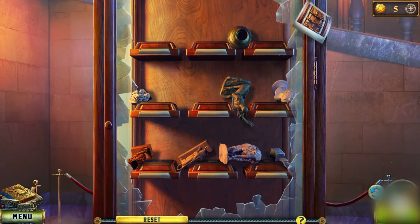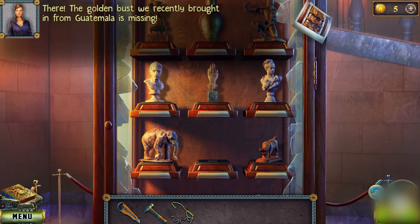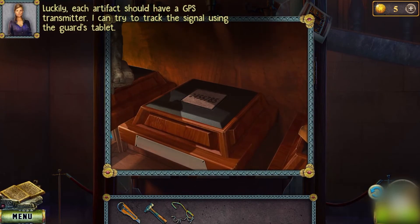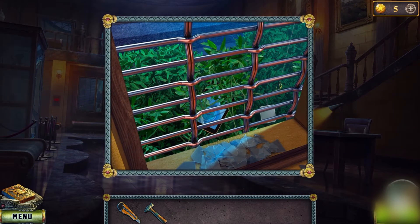Now let's arrange the exhibits according to the photo. The golden bust recently brought in from Guatemala is missing. Luckily each artifact should have a GPS transmitter, so we can try to track the signal using the guard's tablet. We must remember this code as we can trace the lost statue using it. Let's use the hook from the shoelace to get the key card.